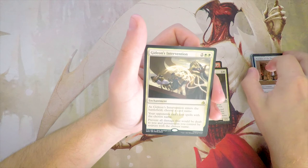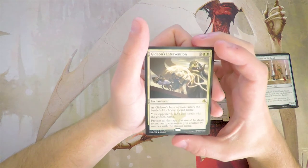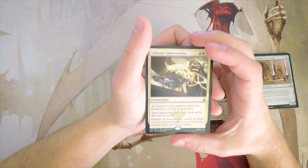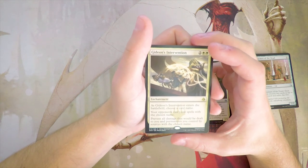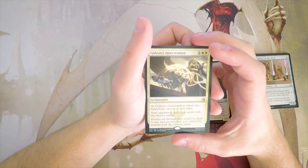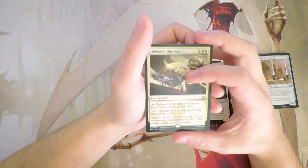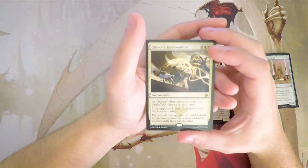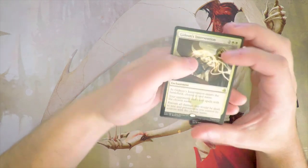Our rare is Gideon's Intervention, two and two white for an enchantment. As it enters the battlefield, you choose a card name. Your opponents can't cast spells with the chosen name, and all damage that would be dealt to you and permanents you control by sources with the chosen name is prevented. Not a good card — definitely not in draft at all. Do not like this. It's not going to be the pick.